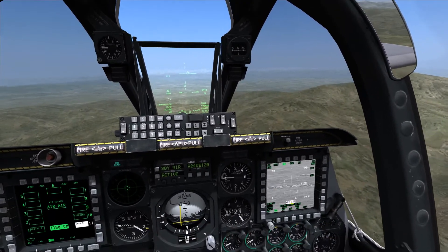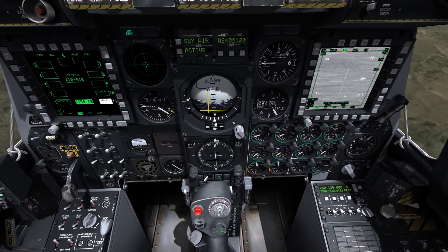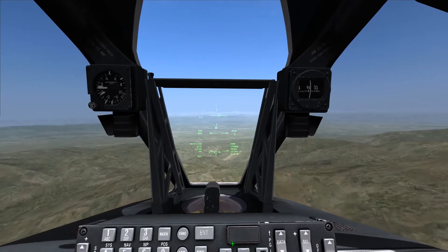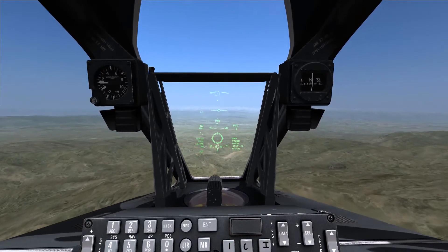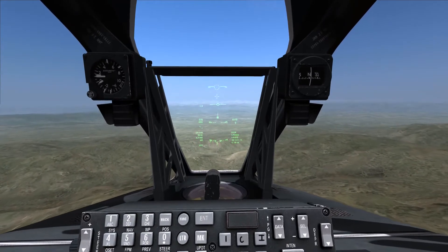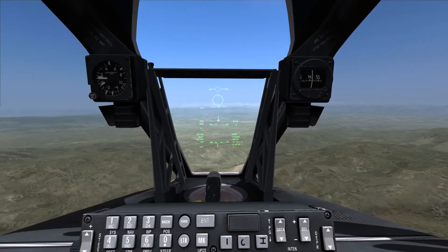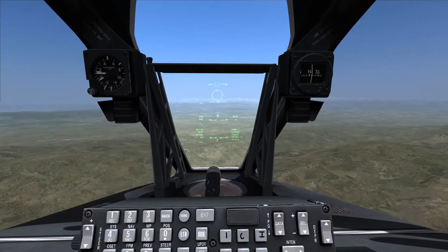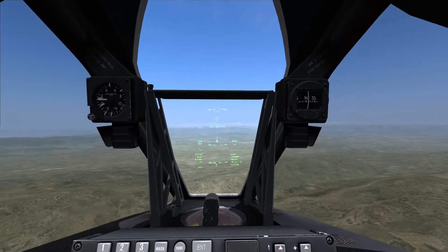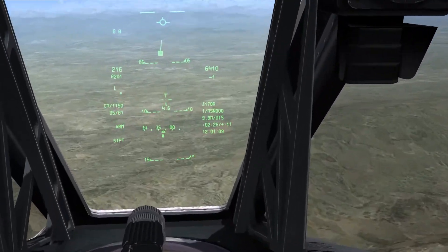Before I make my demonstration run, I'll quickly explain how the different gun sights work. By using left and right on the black hat with the HUD as the sensor of interest, it will change the different gun sights available. This one and this one are kind of iron sights — this is the 4,000-foot gun cross, and this is the 4,000, 8,000, 12,000-foot PIPR. These are just basic iron sights.